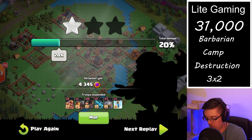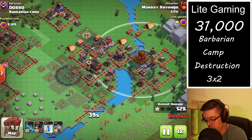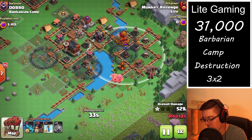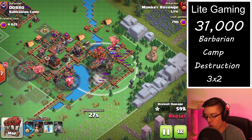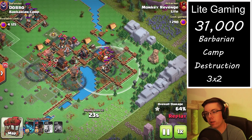On this final cleanup attack, we can focus on taking down this rocket artillery and the last air bomb on the side. We've opened up all the deployment around that section of the base, so we're going to drop one pack of balloons per defense — hopefully the balloons don't take too much splash damage from those defenses.